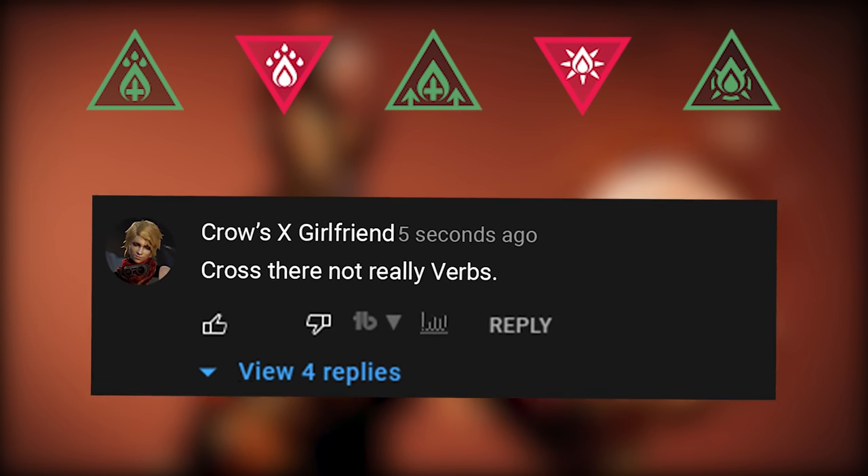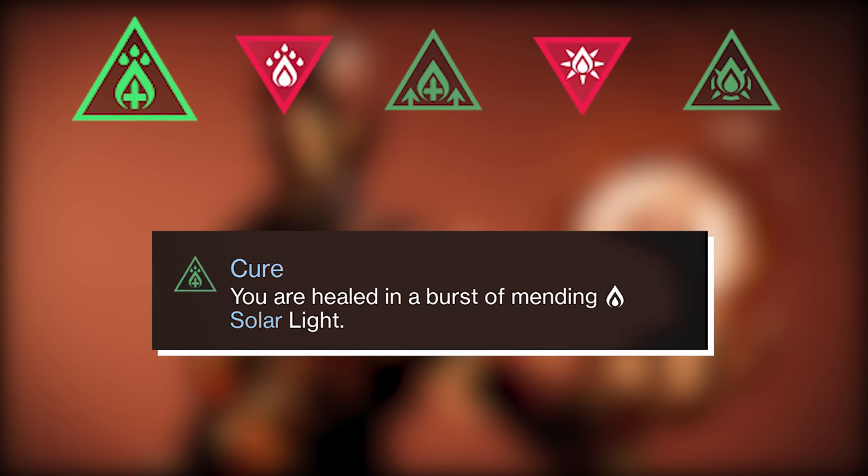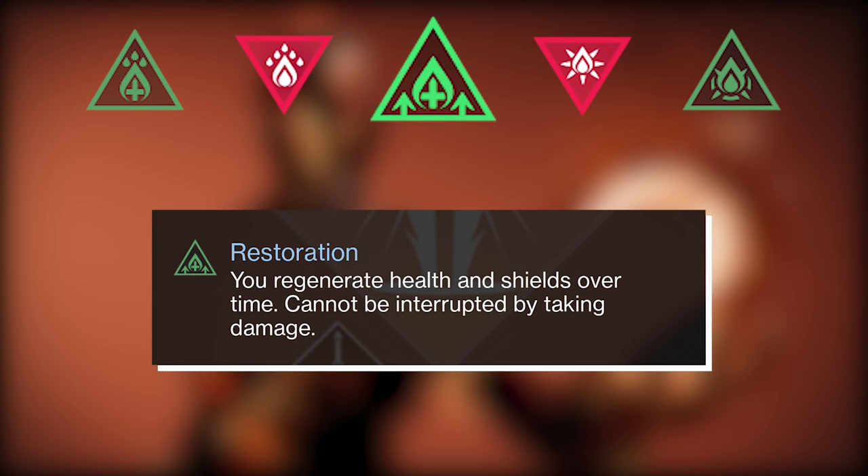I know someone's going to say they're not really verbs — keywords. These are the main components that you see highlighted throughout your subclass menus. First, you have Cure: you are healed in a burst of mending solar light. Second, you have Restoration, where you regenerate health and shields over time, and this cannot be interrupted by taking damage.